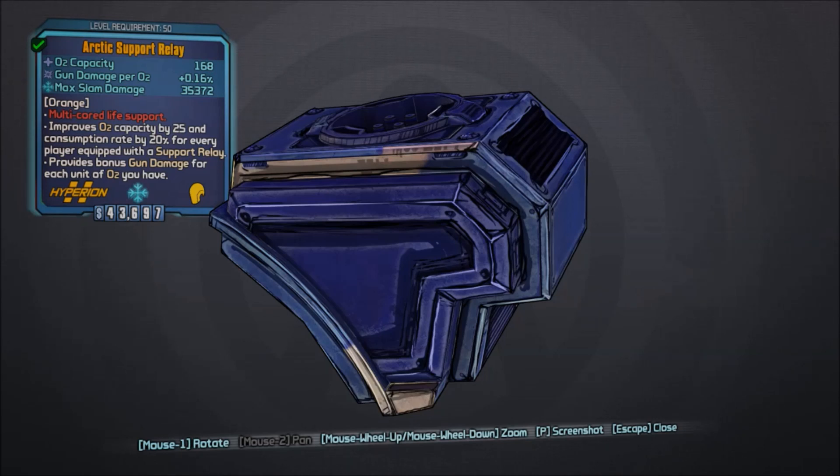It can come in any element — I found Arctic, and after redoing the mission I got it electric, though it was listed as shock. It has a pretty good slam damage of 35k. I think it's a pretty alright Oz kit. I personally like the 3DD1.E as the best Oz kit in the game, but this is a pretty good one.